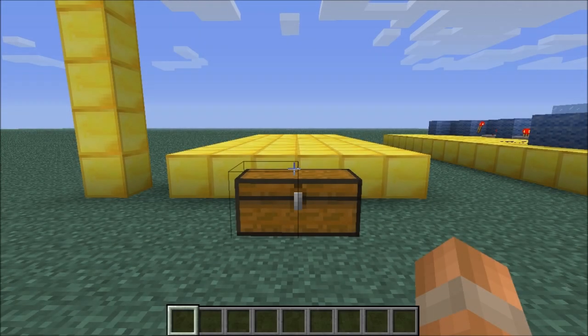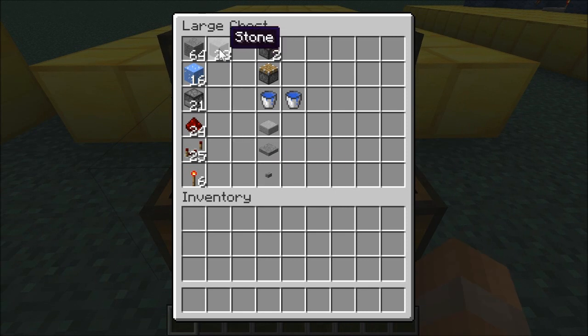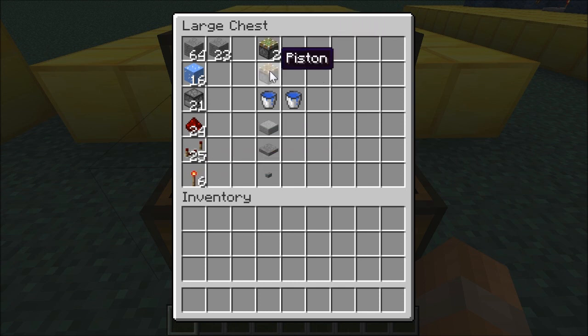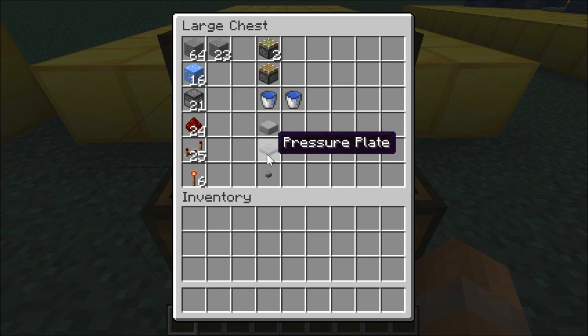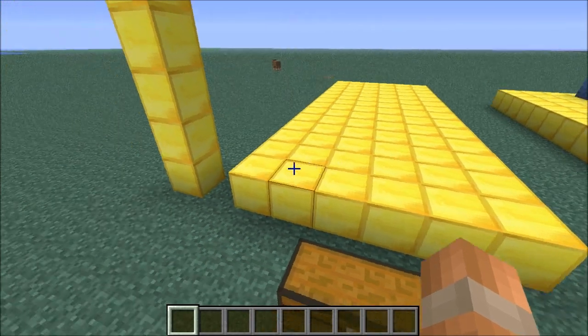To build the Ultimate Quick Kit we're going to need a whole bunch of resources. We're going to need 87 building blocks — any type as long as they don't interfere with redstone. We're also going to need 16 ice, 21 dispensers, 24 redstone, 25 redstone repeaters, 6 redstone torches, 2 sticky pistons, 1 normal piston, 2 buckets of water, a stone slab, a pressure plate and a button.